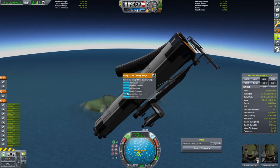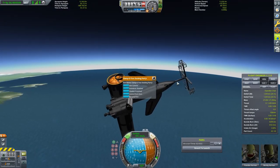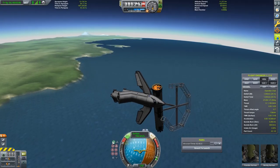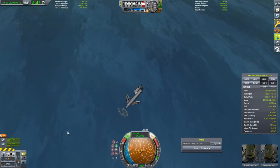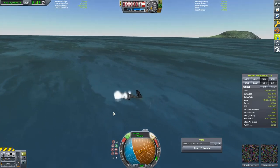Finally, the booster stage had to be cut, and the crew would have to brace for a sea landing. At the mercy of the physics engine, the crew plunged towards the sea, surviving the impact only thanks to the ingenious design of the chair.